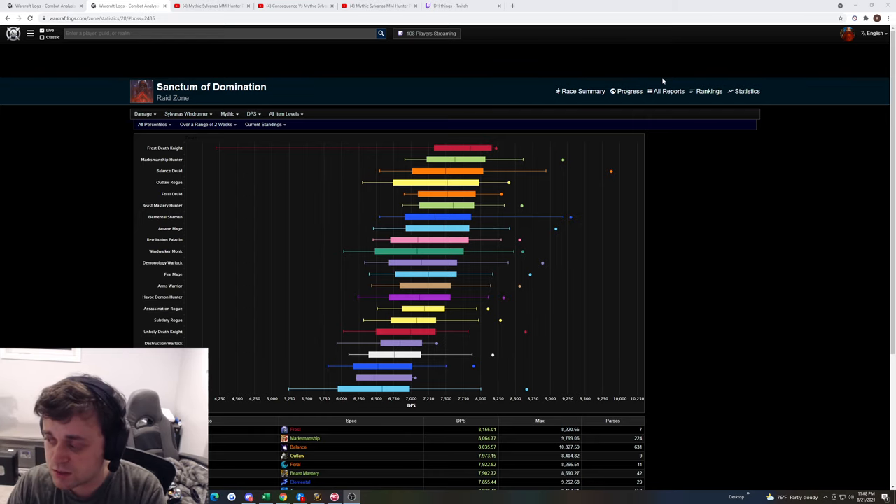When you get to the last phase, it's all single target. Your Rogues, Demo Locks, DKs, and Boomkins are all going to start popping off. There are some really good classes on this fight, like Arms Warriors in general — they can do all three phases pretty well. Shadow Priest has a niche on this fight too, and we're going to talk about all this during the video.